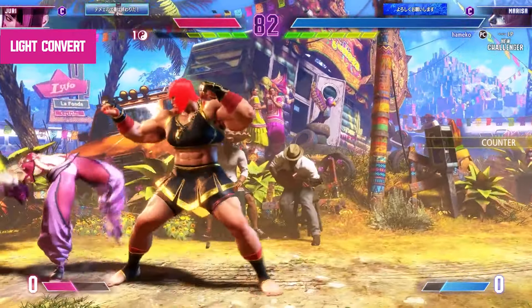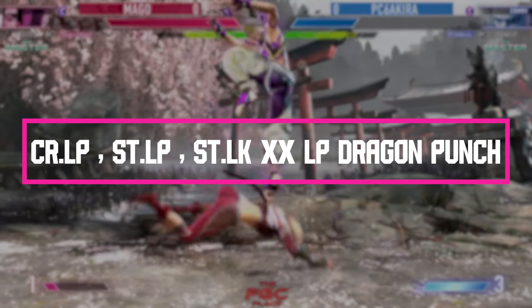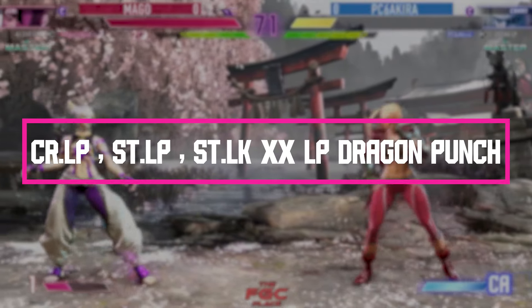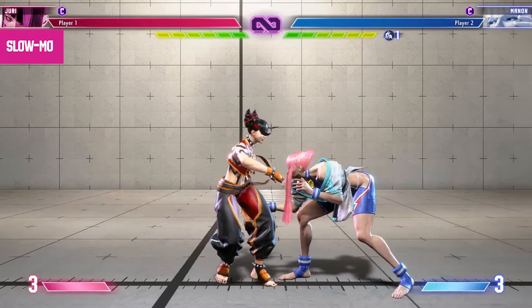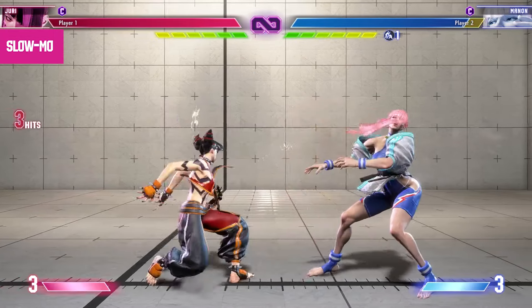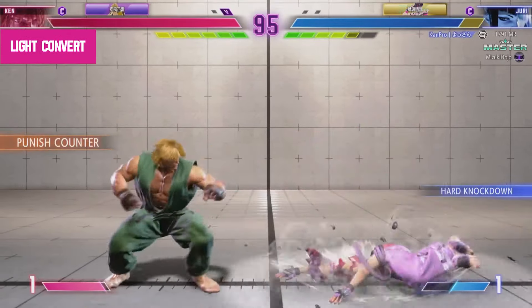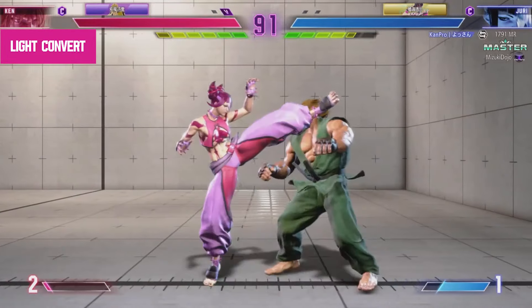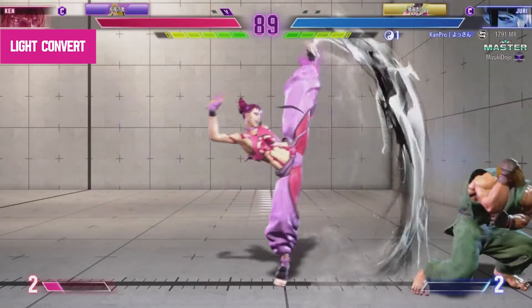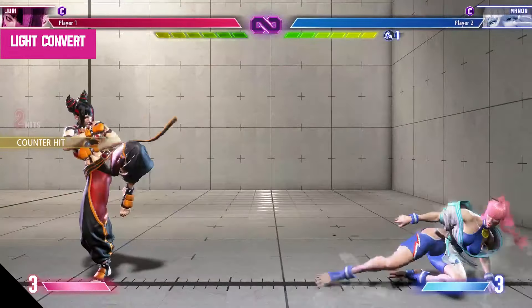The specific convert we're going to be learning is: crouching light punch, standing light punch, standing light kick cancelled into the light punch version of Juri's dragon punch. With this convert, not only do you score some decent damage off an overzealous opponent, you also get a knockdown from which you can dash forward and do a number of different meaty options, such as overhead, standing medium punch, and throw, which have to be timed correctly.